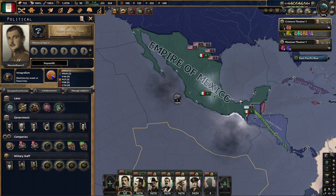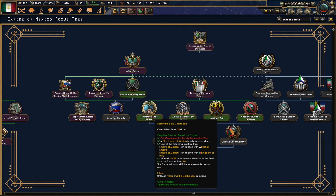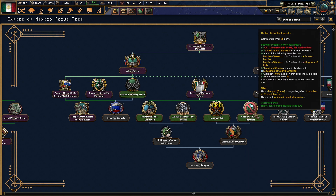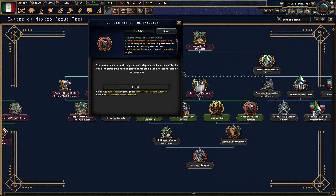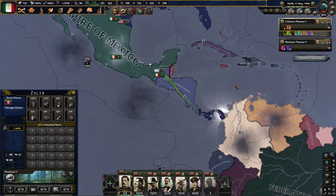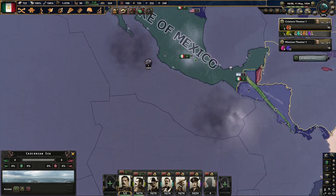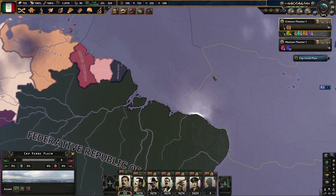I think I could just take one of these claimed states and it'll be very quick. We should take advantage of favorable circumstances as long as possible. So, pressuring — we got Mexican Crusade to get rid of the imposter standing in the way of regaining our former glory and restoring the original borders of the country. Those will just give me the goal. We're just going to do it this way. I'm going to do a cut here just in case there's some error going on.